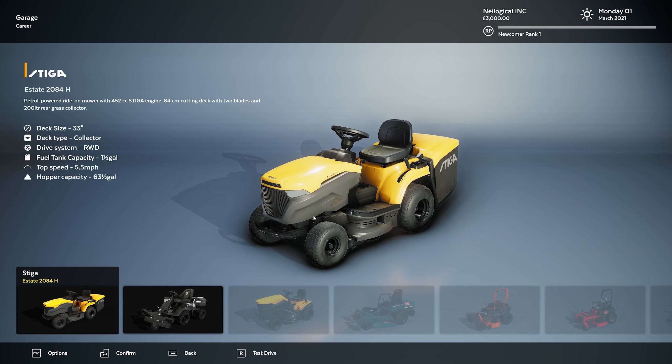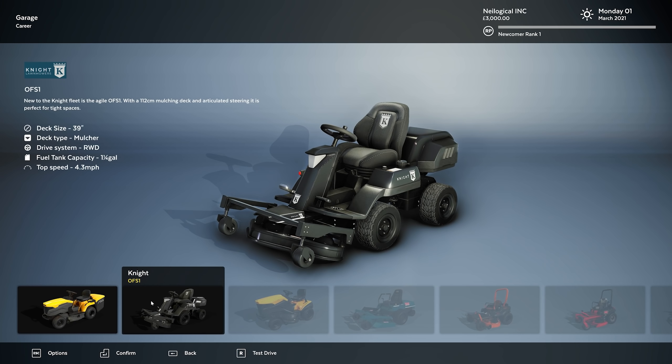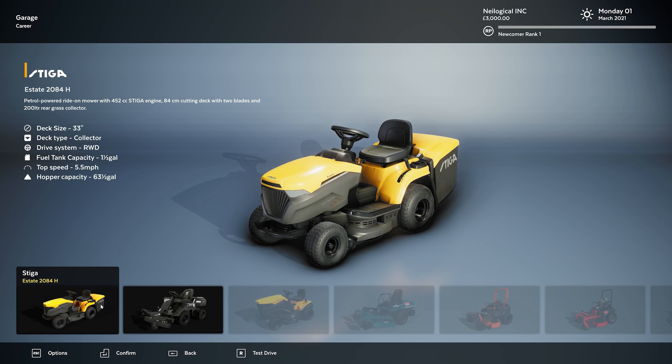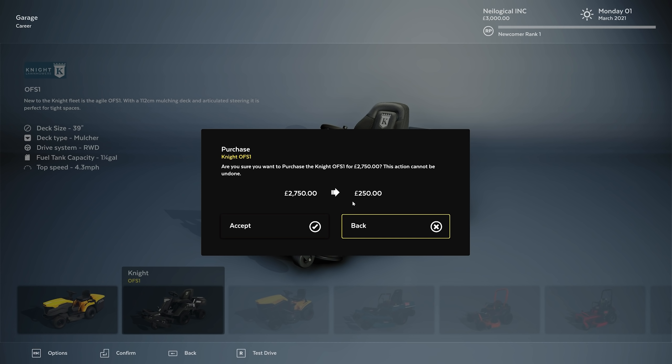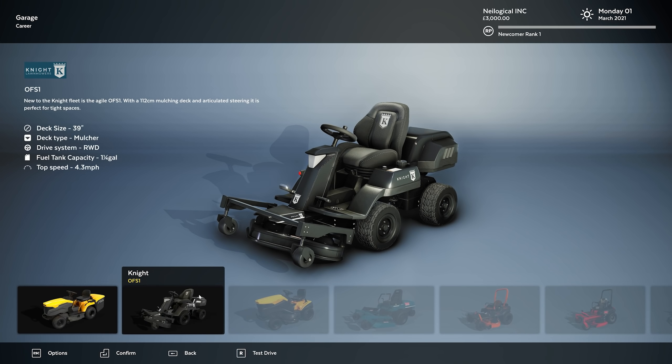Next up we get to choose what lawnmower we want. We got 3000 bucks, so we got the Stiga and the Knight. Wouldn't this one be better? I'm guessing it probably costs a little bit more — 4.3 miles an hour, that's pretty darn quick. It takes a gallon and one fourth of fuel. This one though has a hopper, so we'll have to empty that eventually. Let's try this one. $250 is what we're going to have left — this thing is almost $3,000. Oh my goodness. We can also test drive this thing. Yeah, I kind of want to test drive. Let's do it. Let's see what this beast can do.